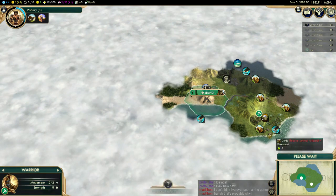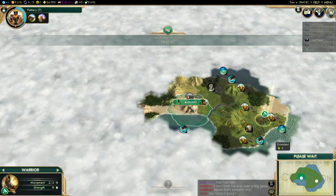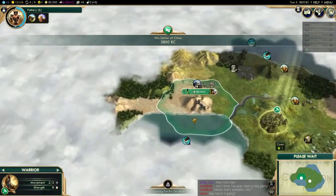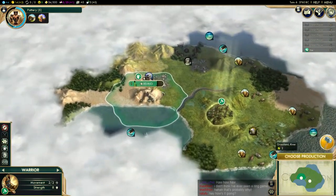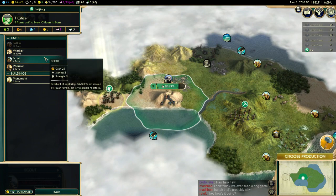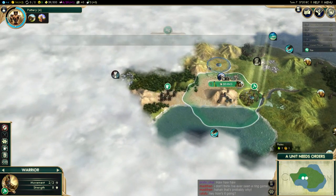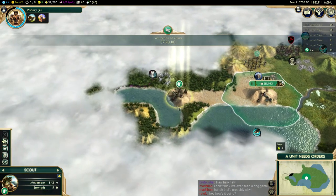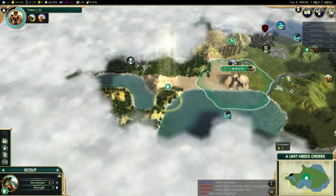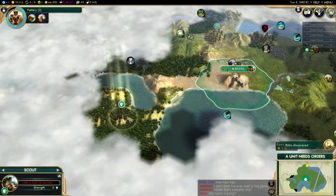Looks like we're at the end of the road here, so let's go left. I don't think we need two scouts — could help, though. You know what, let's do two scouts and really scour the map. It's going to be a reasonably sized Pangaea map. Maybe we can get a ruin out of it. I'm going to check out all the territory.